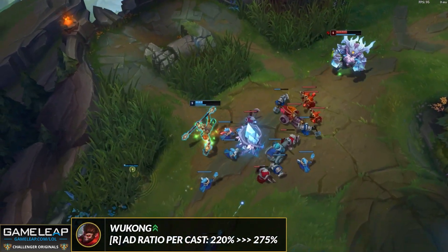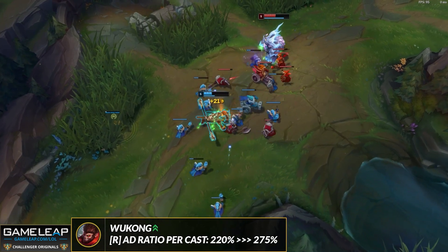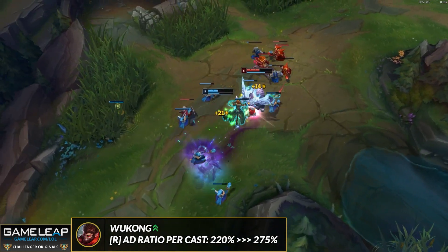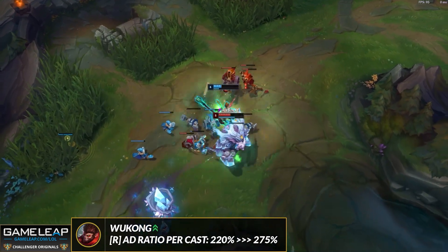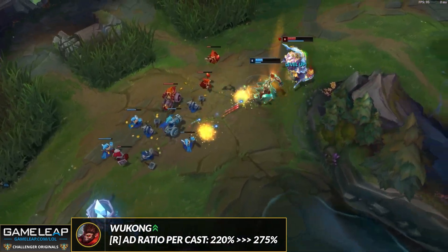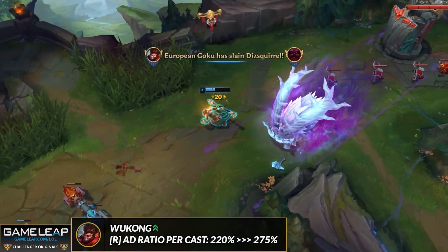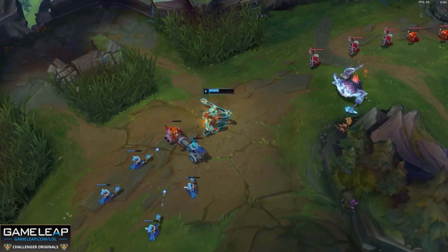As far as other top laners getting changed, we have Wukong moving up into S tier because his ultimate is getting more damage. Wukong's all-in is already as good as anyone's, so with more damage there you're basically never going to lose that all-in. Because Wukong does so well against so many top laners — the mobility, the engage, the ability to pounce on mistakes — he has to move up into S tier.